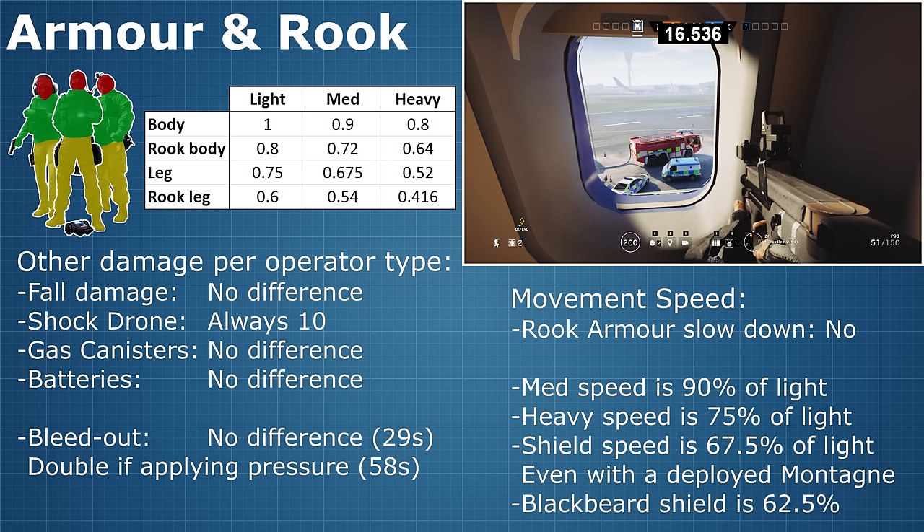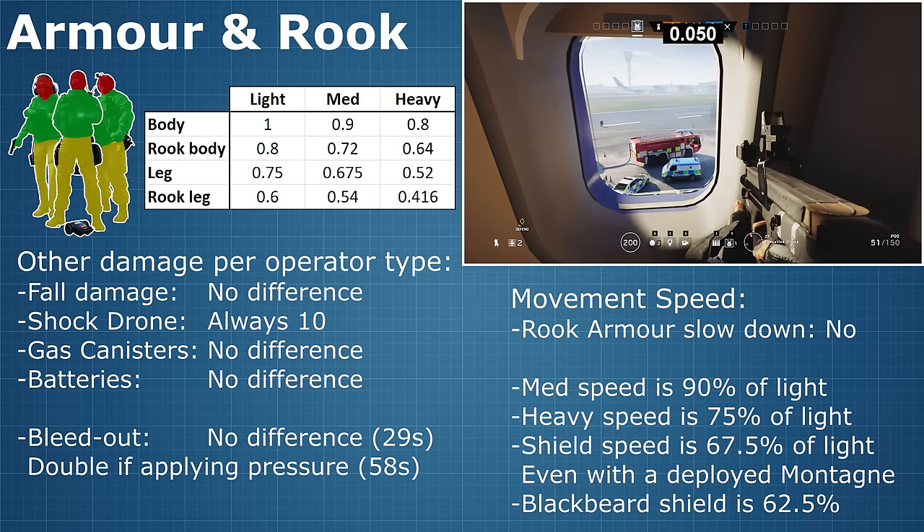When using the other shield operators, switching to the pistol will not give you a speed advantage, since you're still wearing the shield on your back. So the only heavy armour operator on the attacking side who can go regular heavy armour speed is Fuse, as long as you bring one of the rifles instead of the shield.